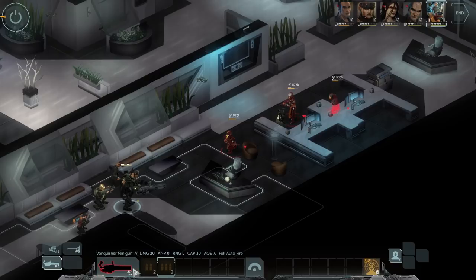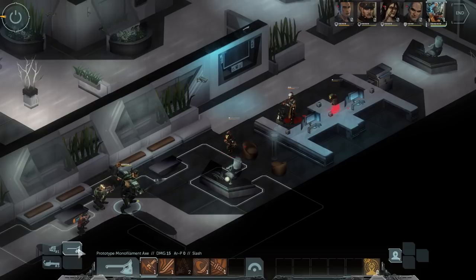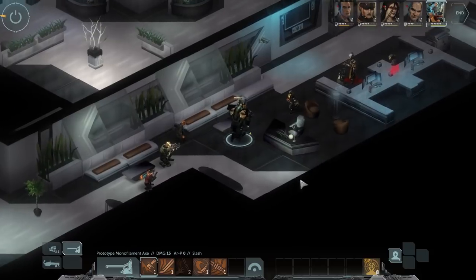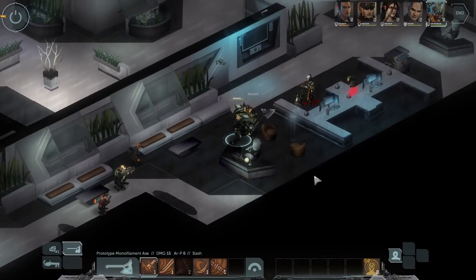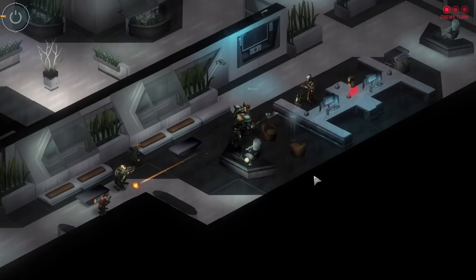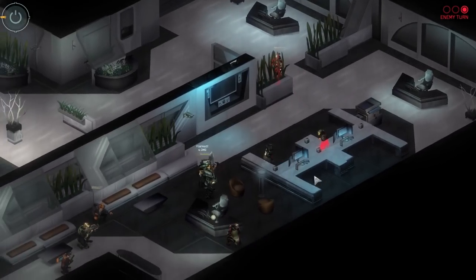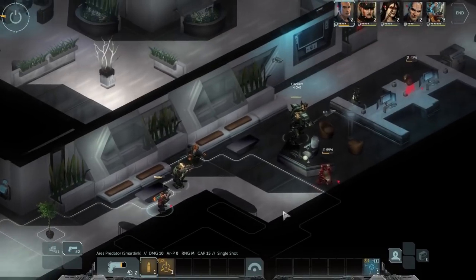That means if combat starts and you don't have your gun out already, you're not going to be able to attack the first round of combat, which actually makes surprise an even bigger advantage — because if a target is surprised, they can't act in the first round at all. If you manage to set up an ambush for the Corpse Sec guards, you're going to get two rounds to take them out before they get a chance to fire back.